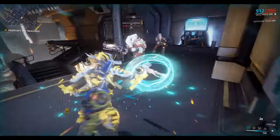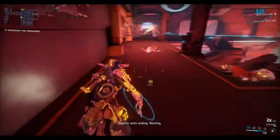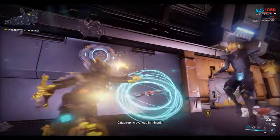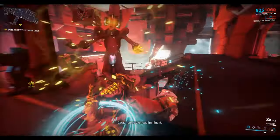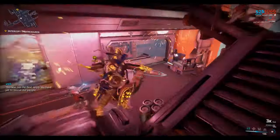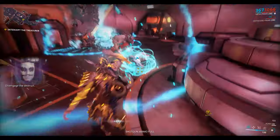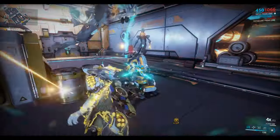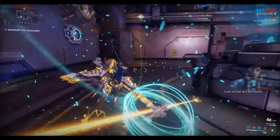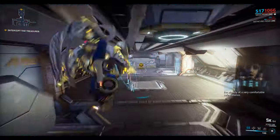So we have the Zorus equipped, which we'll need to defeat Protea. In-game dialogue: 'This was not the deal, Anno. We have yet to rescue our people. Disengage the destruct.' 'I can't do that. But don't worry, I'm already at a very comfortable, safe distance.'